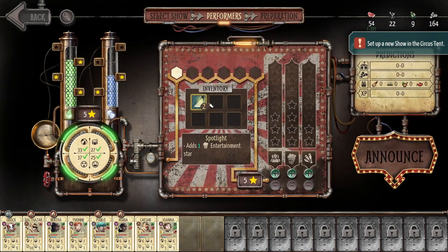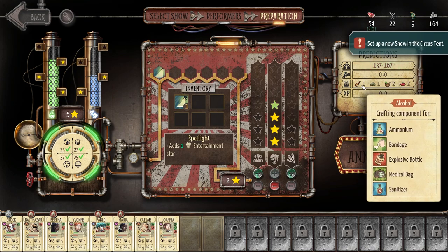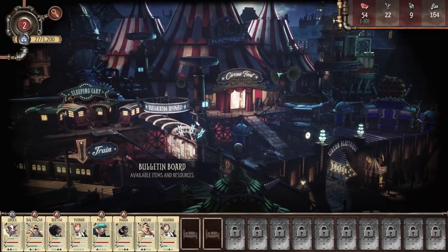We also have a spotlight item I can add — it automatically gives us plus one performance value, which is pretty cool. There are a lot of slots here we can eventually fill. If I max out rewards I get 21 cash, or I could max out experience for a ton of experience, or get circus fame. I feel like leveling up my circus might be really beneficial, plus I still get some components. Let's maximize this for entertainment value, get a bunch of circus fame — it's a fresh new show, good to explore it.